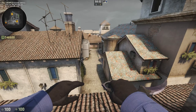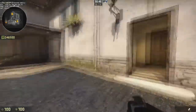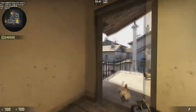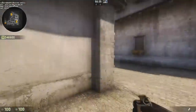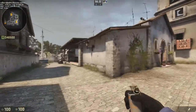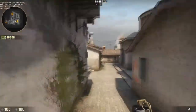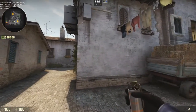Hey guys, Jake here and welcome to another video. Today I'll be doing another 11 smokes that you need to do, and we'll be doing it on Inferno. As in the previous episode, I will start off with the A smokes again. Since A is a very versatile site, you can go into the apartments, you can go from mid, you can expose the site from different angles, and it can also be defended from multiple areas. So there are a lot of smokes, and most of them are for A site, but I'll have a couple for B as well.